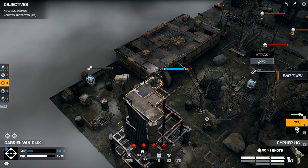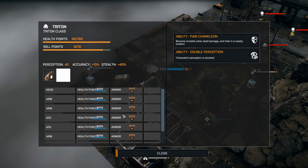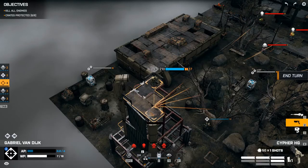What are you? You are a Triton — Triton class. Ability: Pain Chameleon — become invisible when dealt damage and hide in a nearby location. Ability: Double Perception — character's perception is doubled. That sounds nasty. He has an Aries rifle.